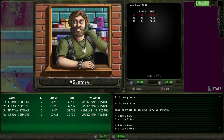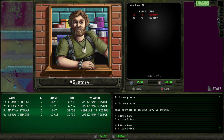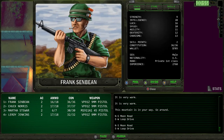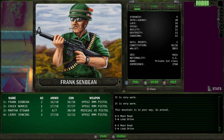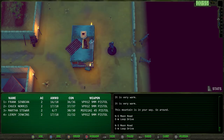Back at the AG Center, Frank Sinbeans sells the fruits. Chuck Norris also has jewelry here — turns out they sell for 75 bucks at the AG Center too so no need to go back to High Pool. Total money is now 853 dollars. We're slowly building it back up.